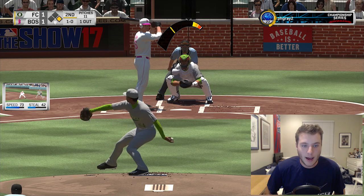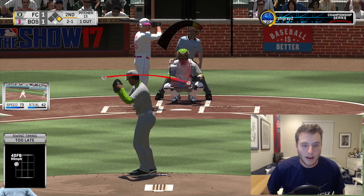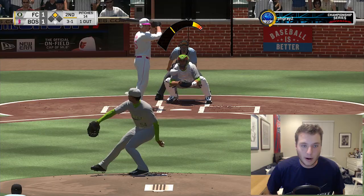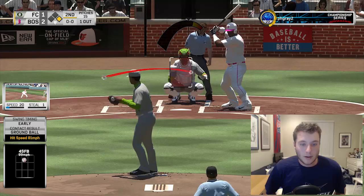Brian McCann up, he's looking to drive in a run. I've got to go with the fastball in the zone - he was looking for it but was still really late on it. He gets a good jump with 73 speed and he is going to be safe, but we've got to worry about the hitter at the plate. We have a 3-1 count - I do not want to walk anybody. Fastball - he hits it for a single.